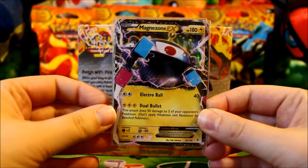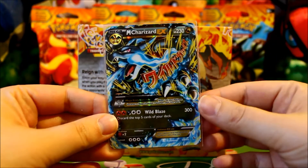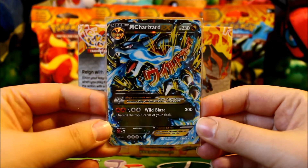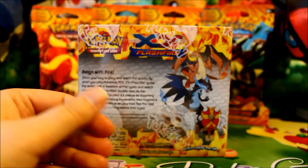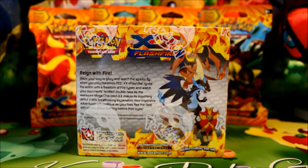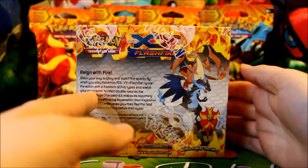Here is a Magnezone EX and a Mega Charizard EX with the Wild Blaze — the X version of the Mega Charizard. This set features a total of 106 cards plus 3 Secret Rares, so 109 if you include those.